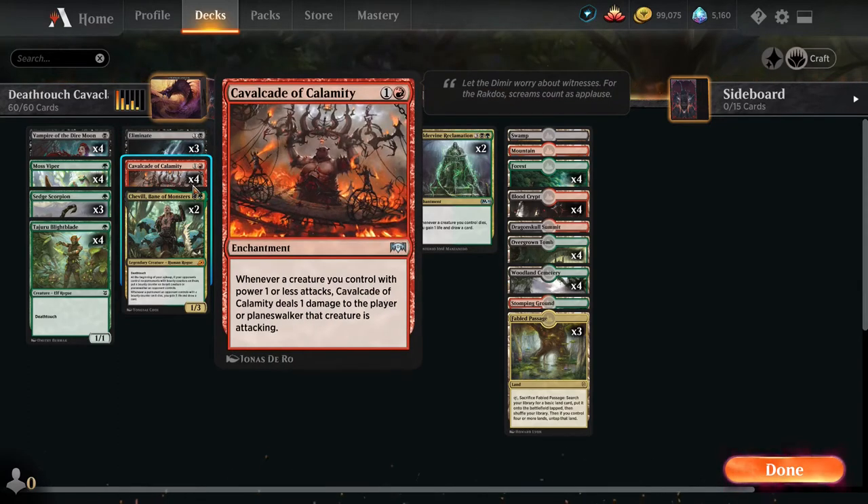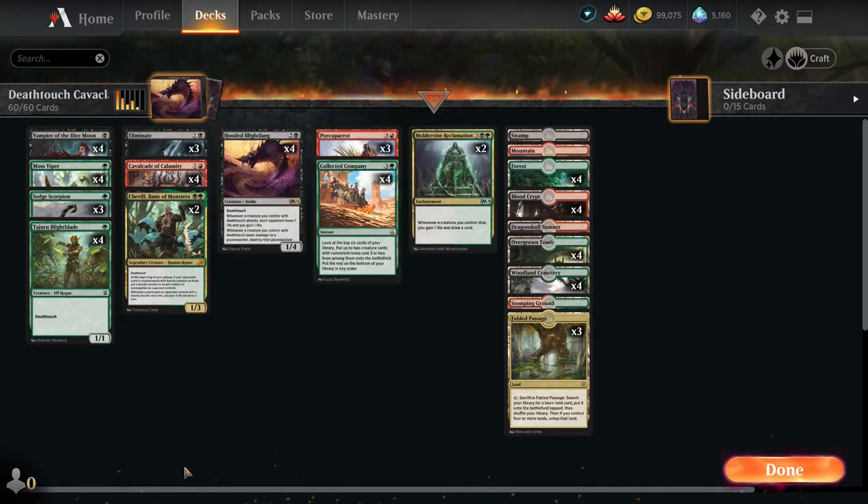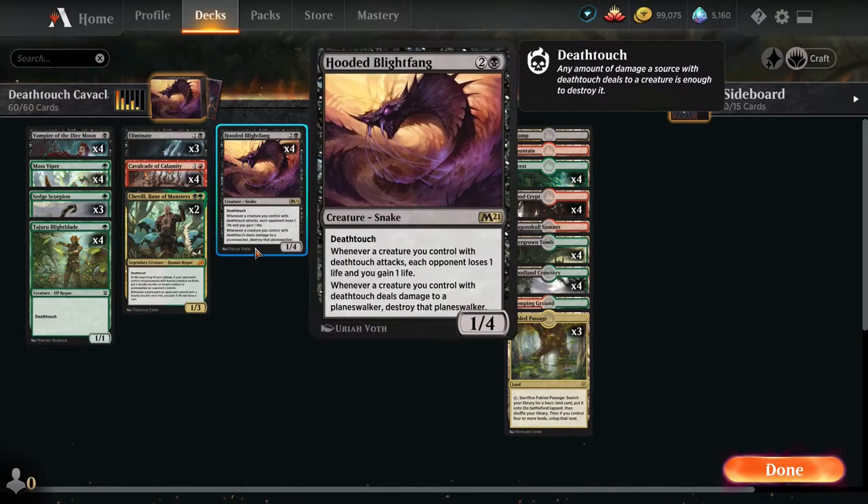We don't like them. Four Cavalcade of Calamity for the ability to deal more damage when we attack. Two Chevelle, Bane of Monsters — he puts a counter on a creature or planeswalker when that creature or planeswalker dies, you gain three life and draw a card. And four Hooded Blight Fang — for those who aren't aware, whenever a Death Touch creature attacks, your opponent loses one life and you gain one life, and when you deal any amount of damage to a planeswalker you kill that planeswalker.